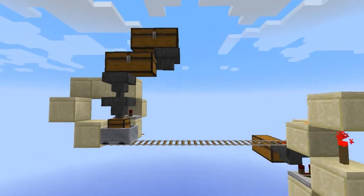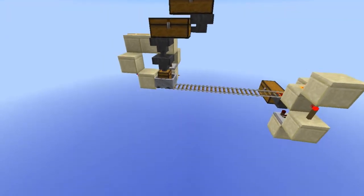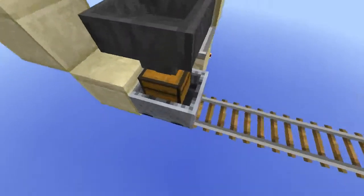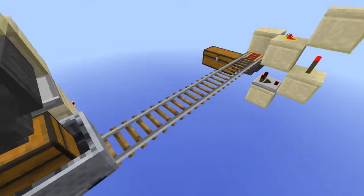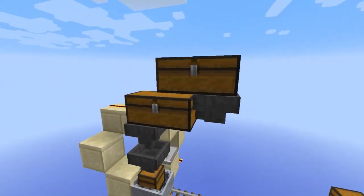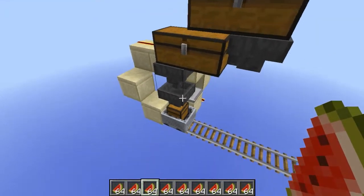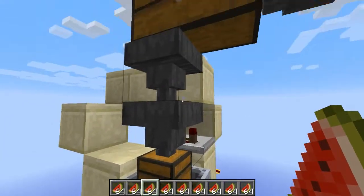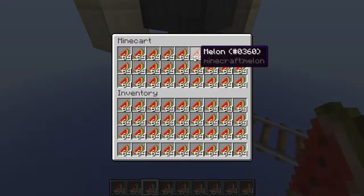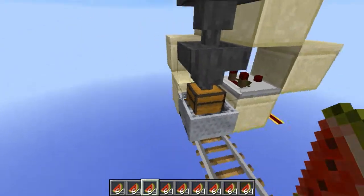Hello everyone and welcome to another tutorial. In today's tutorial we are going to look at a cool system: a minecart with chest item transporter. You load your items in this loader over here, you place them in this chest — for example I have some melons — and they will fill up this chest over here over time. This minecart with chest is already filled up for this demonstration.